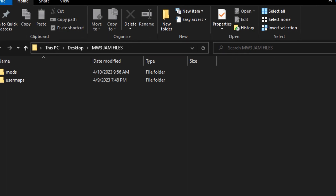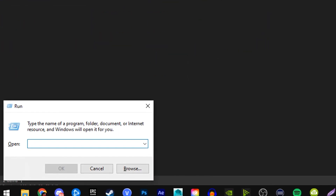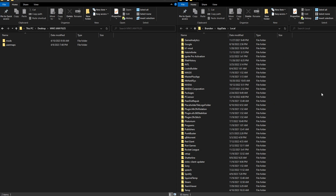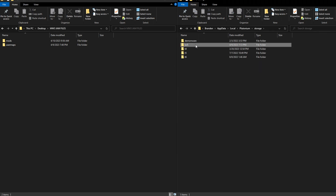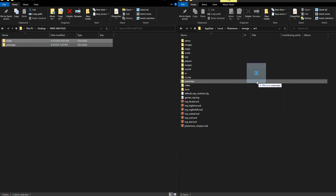Now all you have to do is hit Windows and R on your keyboard at the same time. This will make a Run window pop up where you will type %localappdata%. Now scroll down to Plutonium, then click Storage, IW5, and now just drop in the mods and user maps folder exactly as I did here.